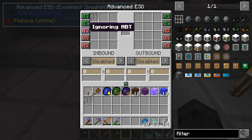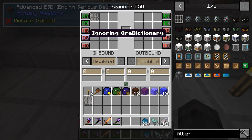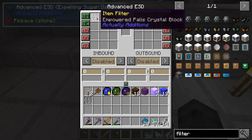Respecting metadata — sure, why not. Ignoring NBT: NBT is often used for the durability of an item, so you may not care if a shovel is damaged or fully repaired. Or there's ore dictionary — you probably know what that is. Different mods add different copper ores or nickel ores. If you ignore ore dictionary it'll pull all copper ores or all nickel, whatever you put in the filter.